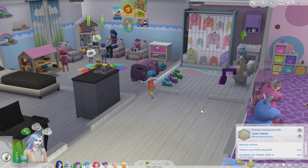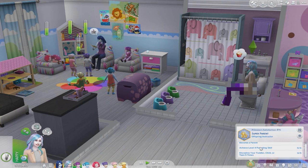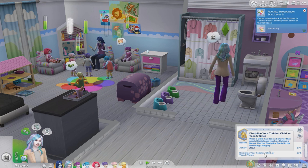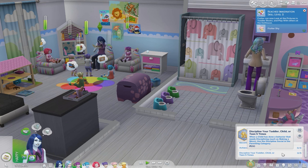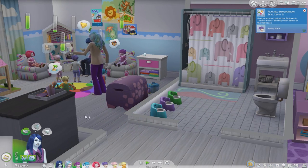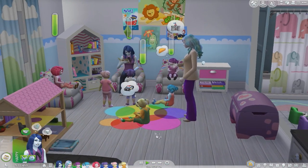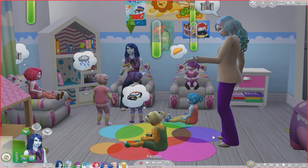I was a little disappointed there were no new traits, but there was a new aspiration. It says become a parent — achieve level four parenting skill, discipline your toddler, child, or teen five times. I guess that's not going to apply to them because technically they're not the parents. I can maybe change that in CAS. They are parenting them — they're not biological kids but they are raising them.